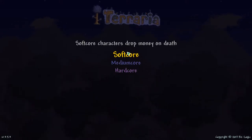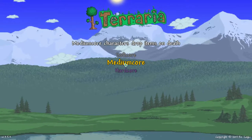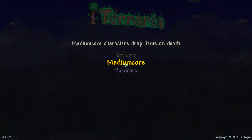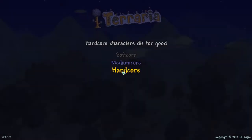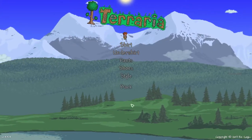Soft core means that you'll only drop your money, and it's what I play at. Medium core means you'll drop items, which can be a bit annoying because if you die, when you respawn you're nowhere near your stuff, so you'll have to go find it, which could be hard. And then there's hardcore, which means once you're dead there's no going back — you're not allowed back on your character.